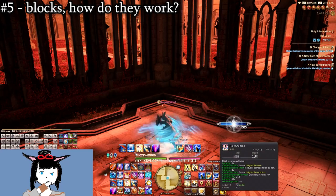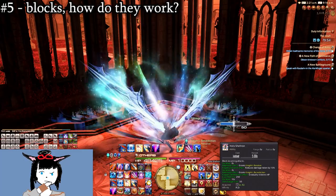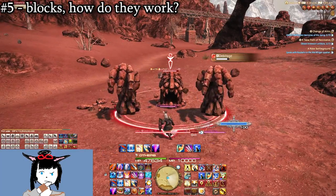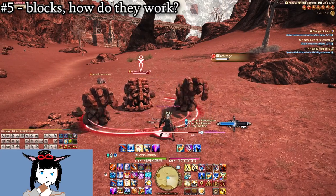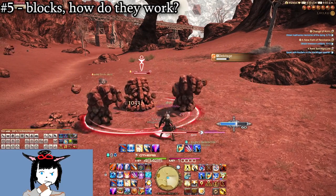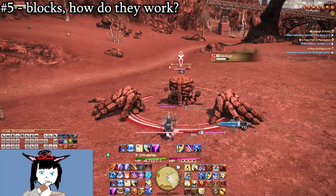Ever wondered how blocking and parrying work? Unlike most games, you can block or parry from every direction, though blocking — which is generally stronger — requires you to have a shield equipped. Blocking takes priority and chance over parrying, but both are bypassed entirely when an enemy crits you. You also can't block or parry DoTs, and if you're hard casting — say, casting Clemency on Paladin — both blocking and parrying are disabled until the slide cast window.